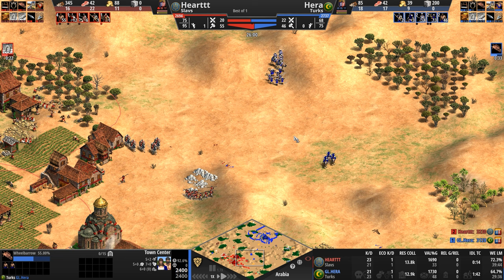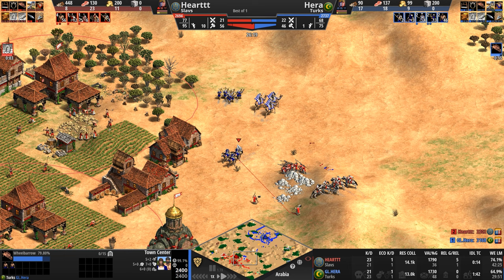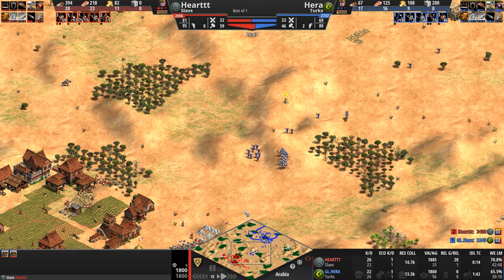Our Slav is expanding with houses — I'm not sure what the point is unless he wants to secure this patch of gold and stone. He must have spotted the stone while hunting for Hera's army. The armies have disengaged again, but now there are more Turkish camels.